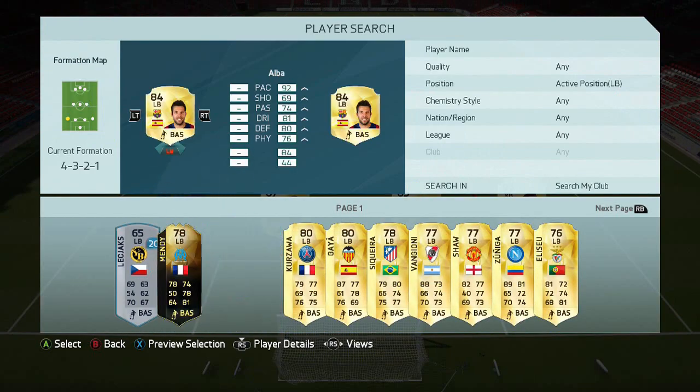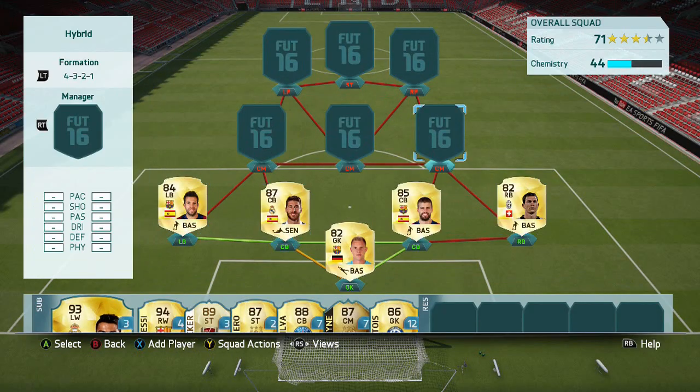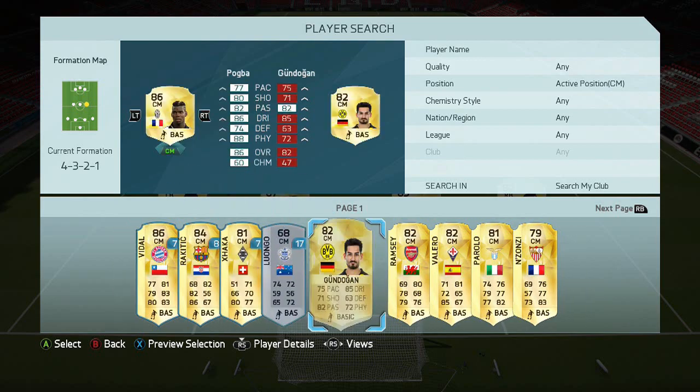Then on the left we've got Jordi Alba, 84 rated, obviously getting our strong link, at 21.5k. He's literally there because of the pace essentially.